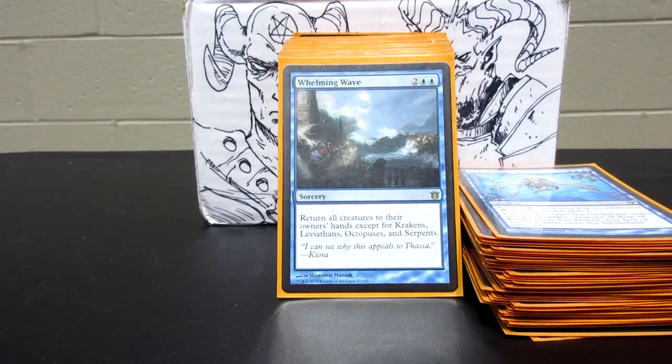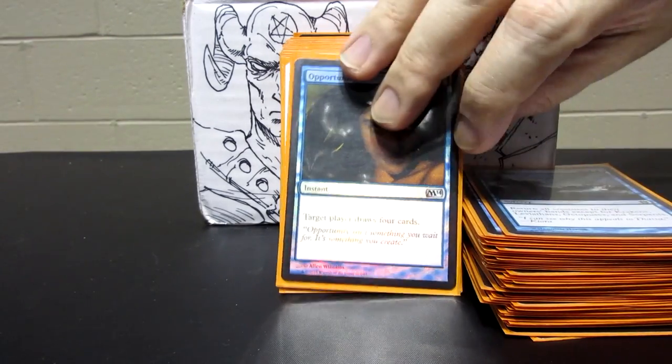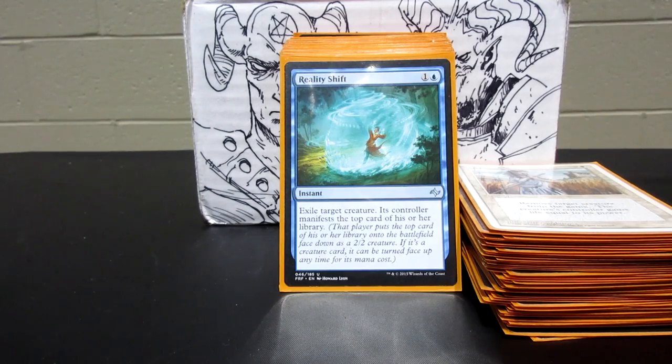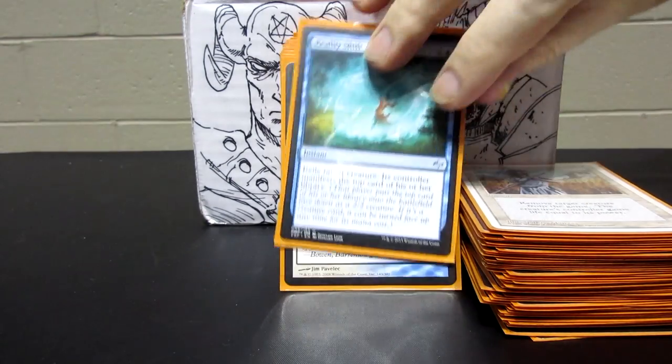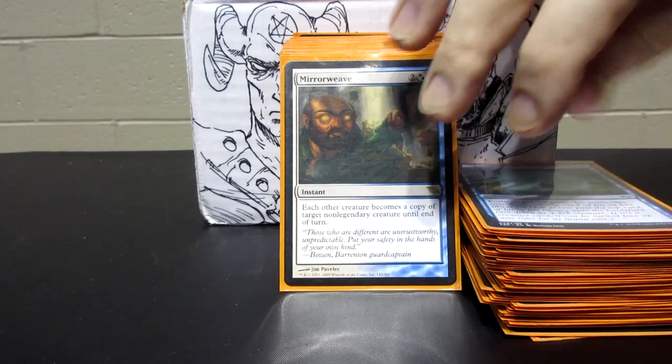Whelming Wave is another card that returns everything to people's hands. There's a little card draw — some Opportunity — and some more spot removal. Reality Shift is one of the few blue cards that can just straight-up exile a card; the only benefit they get is manifesting the top card of their library, which may or may not be anything. Mirror Weave is really fun because it makes every creature a copy of a single creature, leading to some very strange effects.